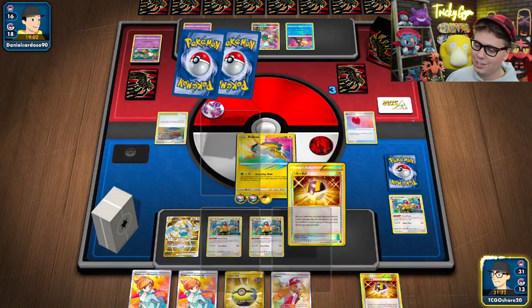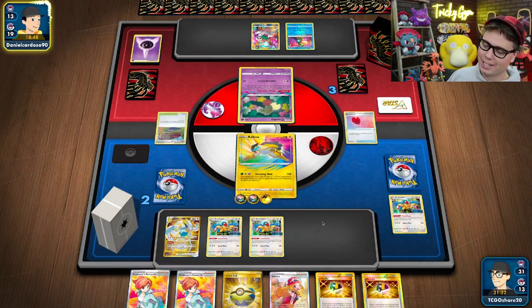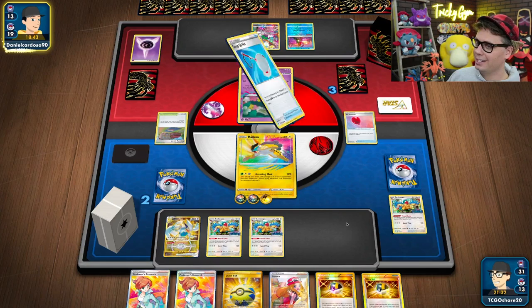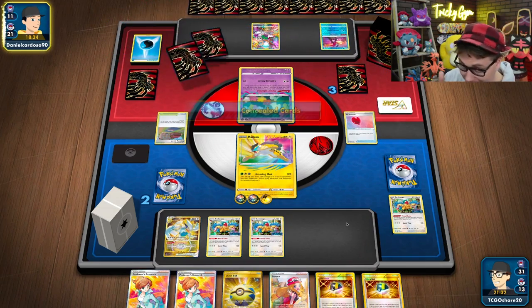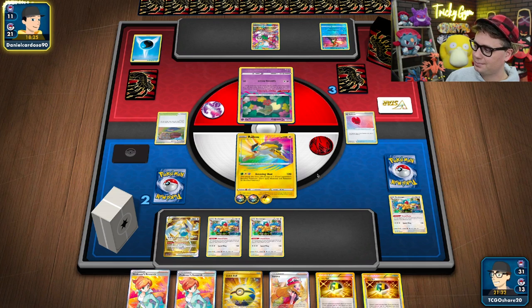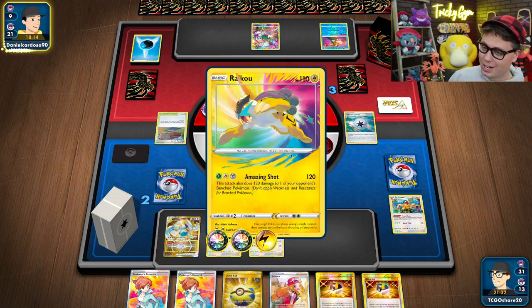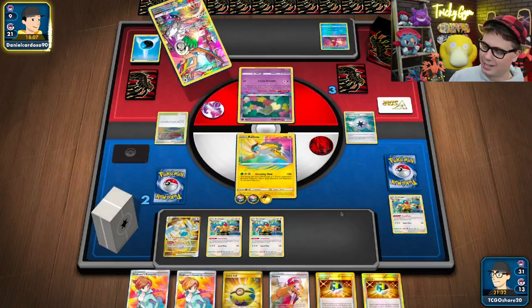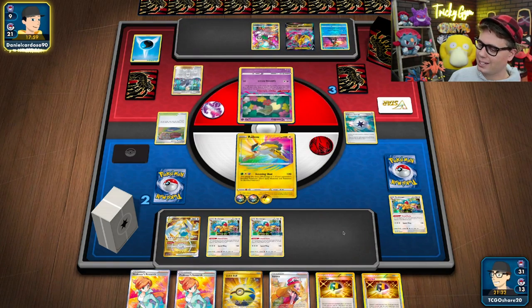I took two prizes on turn two, I'm taking two prizes on turn three. Bada boom, bada bing — that's about it. I want to save this hand because I've got the Serena already in it, so I don't need to play that Research. I've already got Lugia here. I wait and see what my opponent is going to do — are they going to bench a Giratina again? If they do, I will gust it up and knock it out. If they don't, then I can Amazing Shot again. They probably have to get a Cramorant back in order to knock out Raikou. And there's the Giratina — that's the reason I held the Serena.